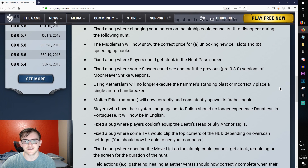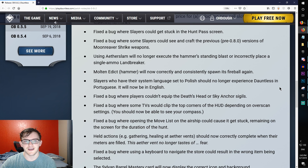Fixed the bug where slayers could get stuck in the hunt pass screen — that happened to me, along with getting stuck in the move list screen. Fixed the bug where slayers could see and craft the previous pre-0.5.0 versions of Moon River Strike weapons. I actually upgraded mine twice and spent 2 million notes, so I'm curious if I'll get my notes back.